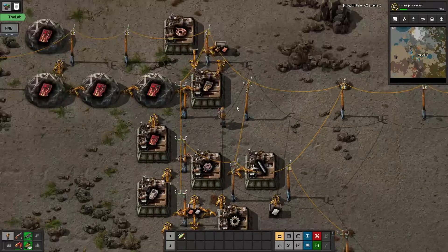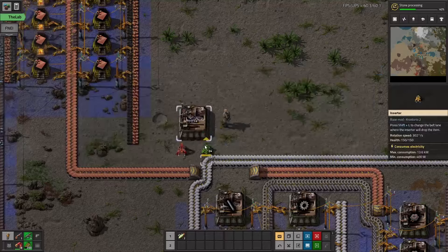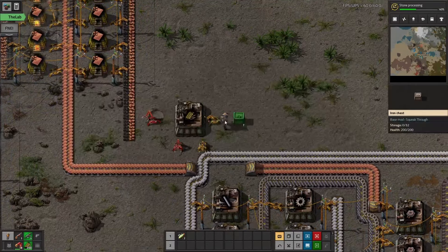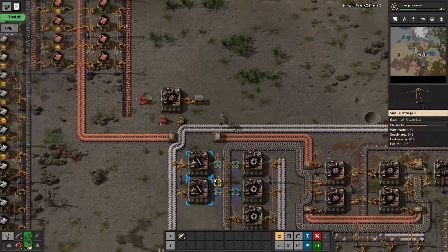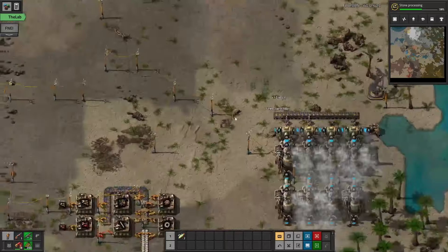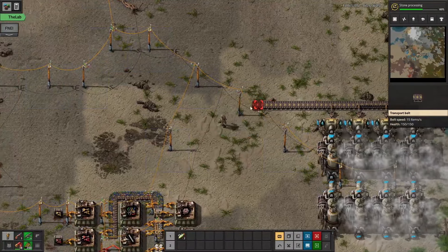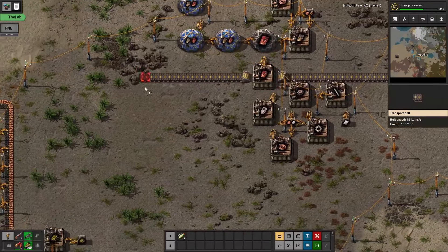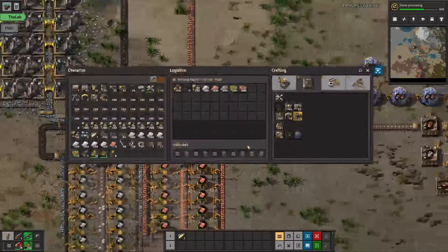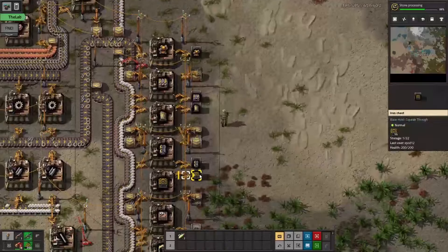Now we can think about getting the research going a bit more, and we also need more bullet magazines to be able to defend against the biters coming in. So getting a quick and simple rifle magazine setup going. Now that we've got the coal belt line coming through, at least a small amount, we can actually extend the coal input and make sure that the coal is prioritised to go down to the steam engines.